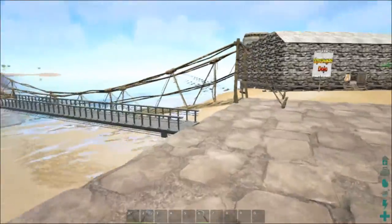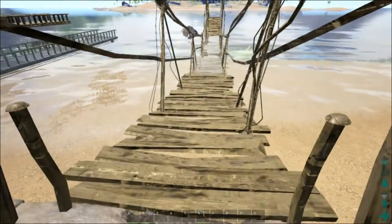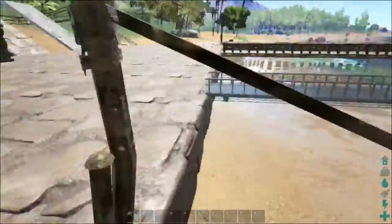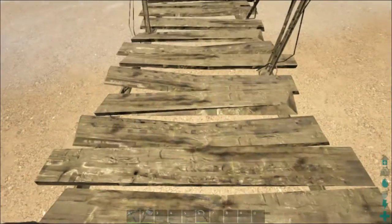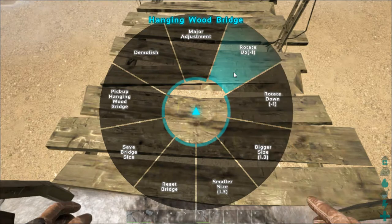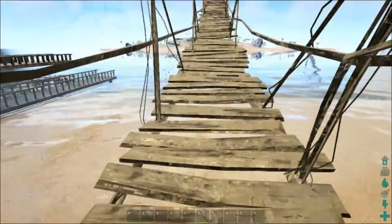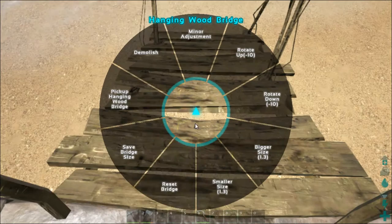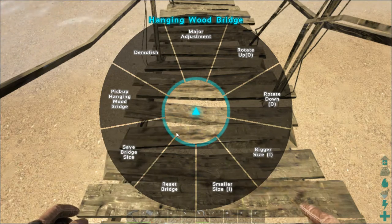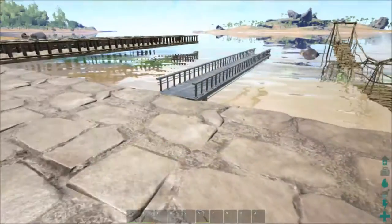Your best bet: don't use rope bridges for anything you're actually going to walk across. They're great for looks, and if you make them huge they'll be fine, but if you have a small gap you're better off using one of the other bridges. The other options include rotating it up and down — with major adjustments you can see a big height difference. You can also pick it up, demolish it, or save the bridge size so the next one you place matches the same settings.